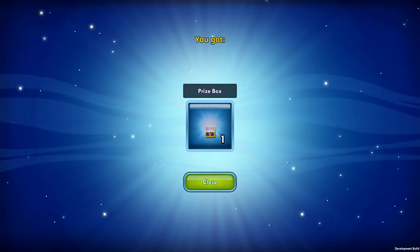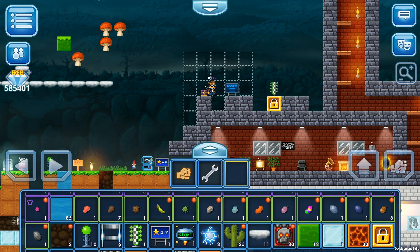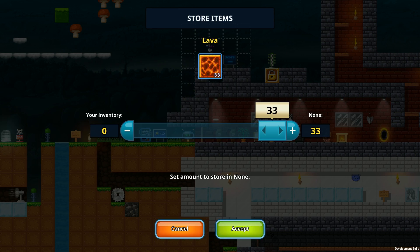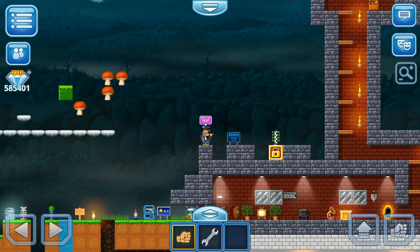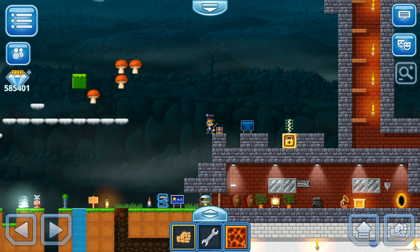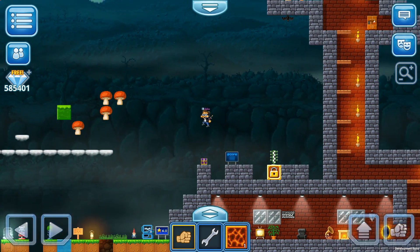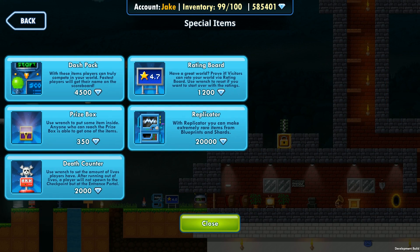You can use the prize box at the end of your parkour — players walk on top of it and get prizes. For example, I'll add it here and place some lava blocks inside. You run towards it and — bling — you get one item. You can only get one item per visit; to get another you have to leave the world and come back and complete the parkour again. There's also the death counter I showed you earlier.